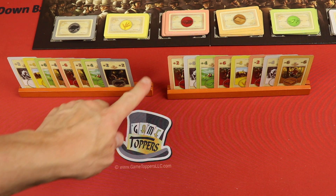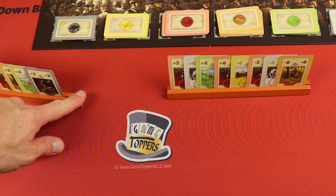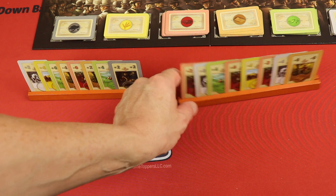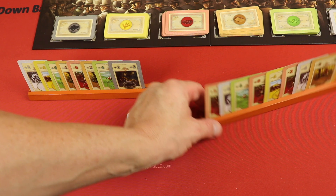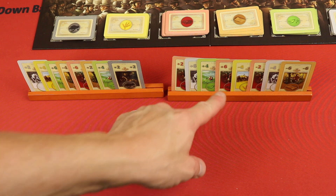One of these market card piles is in between you and the player to your left, and one would be in between you and the player to your right. From here, we're going to take one card from this side and one card from this side.